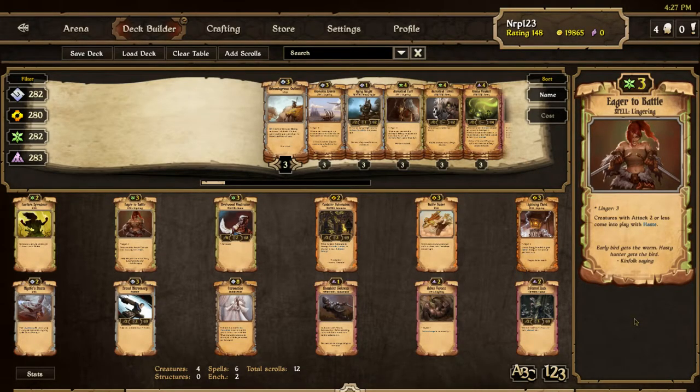In terms of balance, Eager to Battle seems slightly better than Earthen Splendor. This might become a staple in just about all aggro Growth decks. Let's look at all the Growth creatures with two attack or less to see who benefits from the haste — let me search that here.